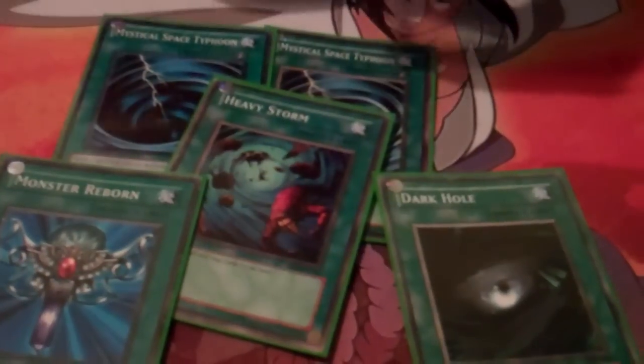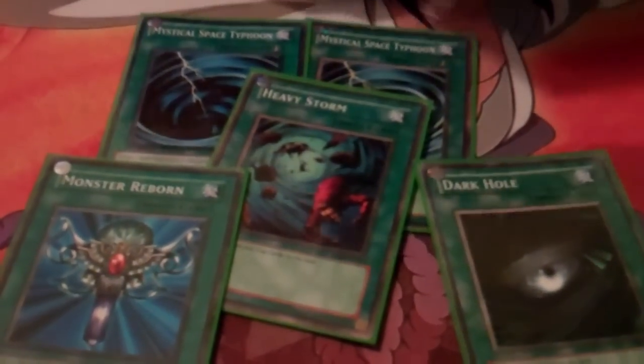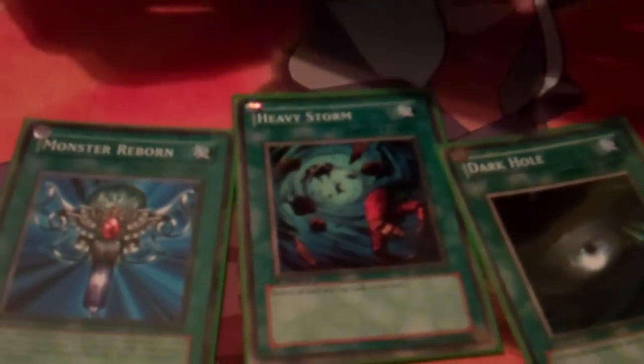2 MSTs, Monster Reborn, Dark Hole, and Heavy Storm. Only 2 MSTs because of the Lylas — running 3 would be cool, but with 2 Lylas in the deck you're going to have a lot of back row hate anyway. And even with JD, you just blow up everything.